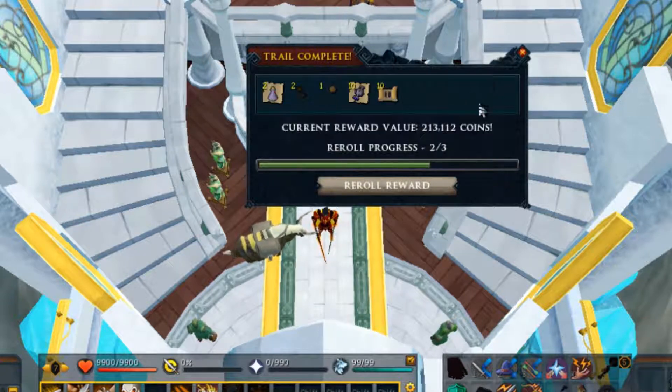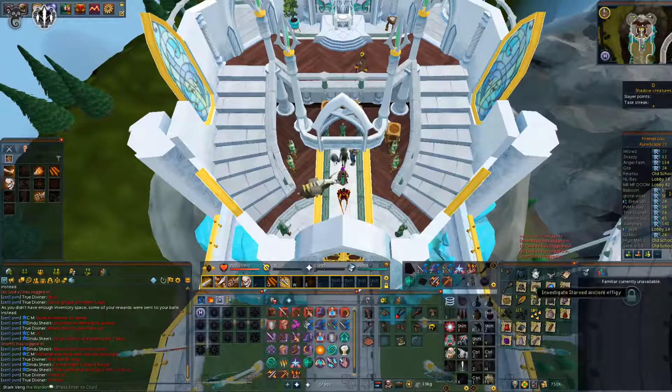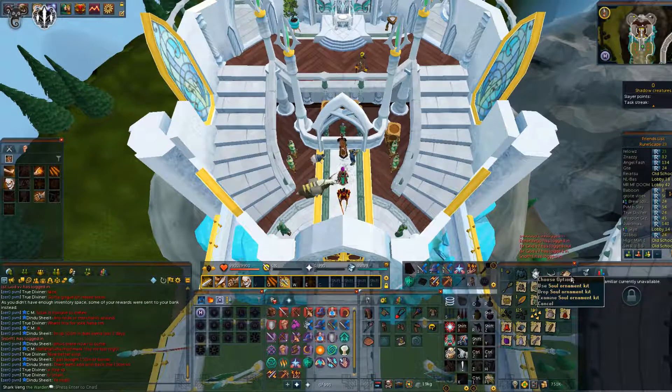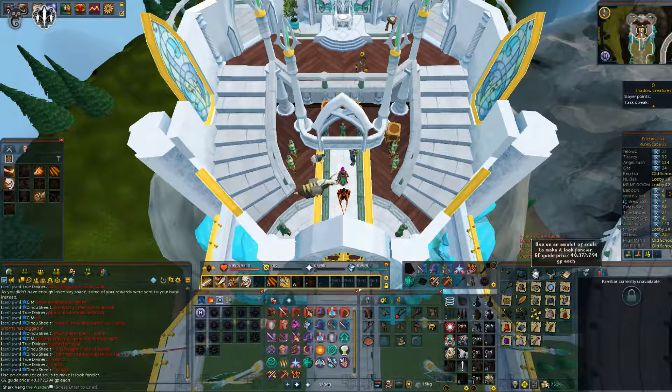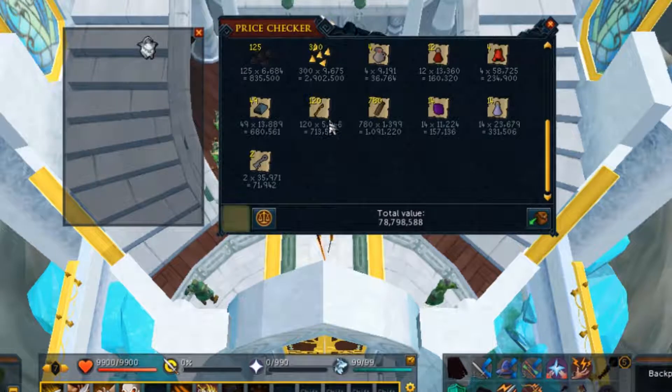Lucky last clue scroll and we've got 213k. I'll grab out all of the uniques we got. I'll probably try and sell some of the non-rare uniques like the tuxedo tops just to see if they're selling in the GE, then we'll see what our total price check is for 25 masters. Here is all the loot in our inventory - the one super good item was the soul ornament kit, currently 40 mil in the GE. The price check for 25 is just shy of 79 mil.